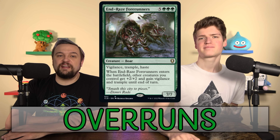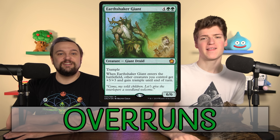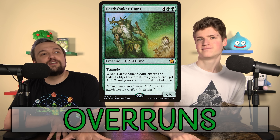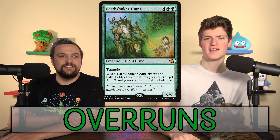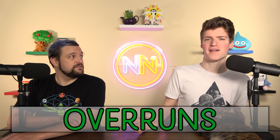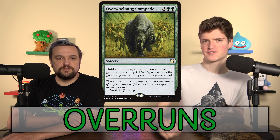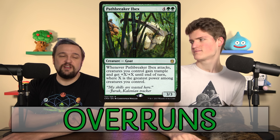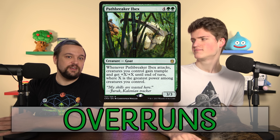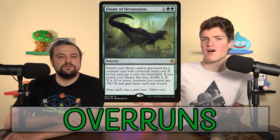We want to work for our win — we need a bigger board, we need to do more. Earthshaker Khenra is literally the name of the overrun category but it's on a creature, which is better because green loves finding creatures. We also have Overwhelming Stampede and Pathbreaker Ibex, which overrun equal to the highest power among your creatures. If you have a 7/7, all your creatures get +7/+7 and trample — the numbers get silly.